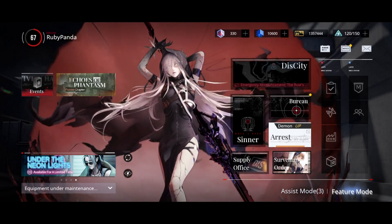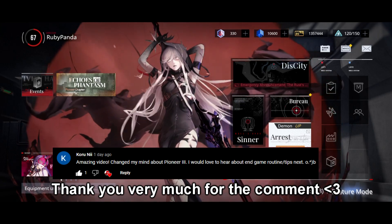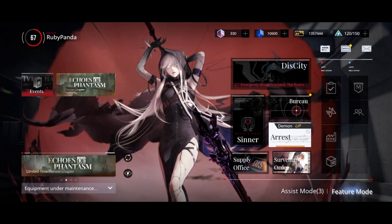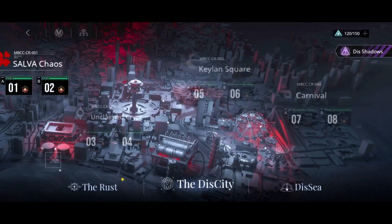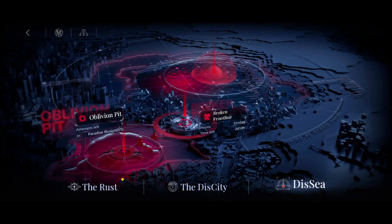Hi everyone and welcome back to another unscripted video. Today we'll be talking about the endgame routine and some tips and tricks to make things more easily manageable. We'll be covering three topics: zombie memories, the place where you get the crime brands, the Oblivion Pit, and a bit about Broken Frontline.